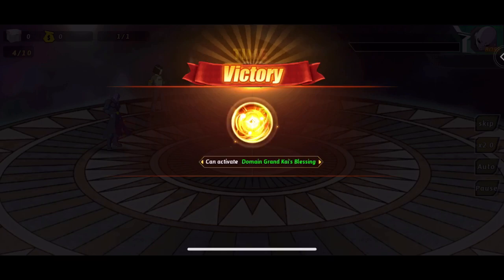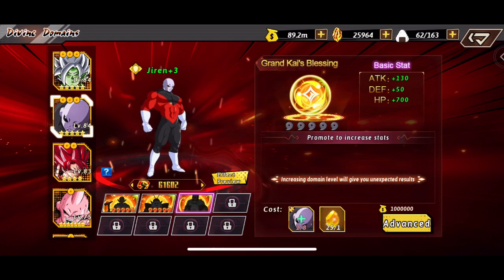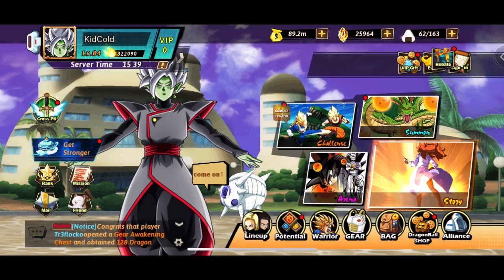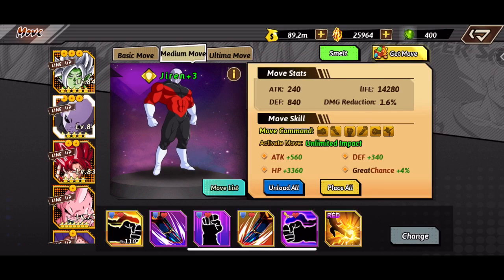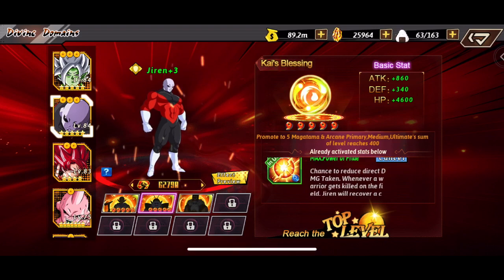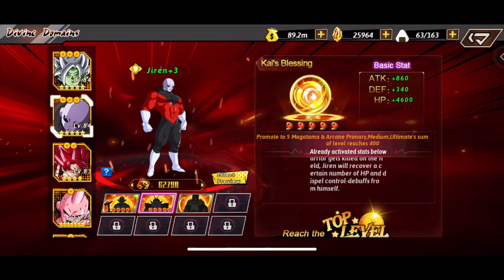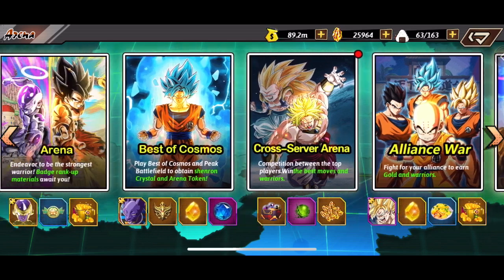We got that blessing cleared — it's the Grand Kai's Blessing, now unlocked. I'm going to equip the moves from Goten Zamasu onto Jiren to get those moves up to level 400. There we go — moves equipped. I click 'use' and the effect is enabled: chance to reduce direct damage, and whenever a warrior dies he gains HP back.